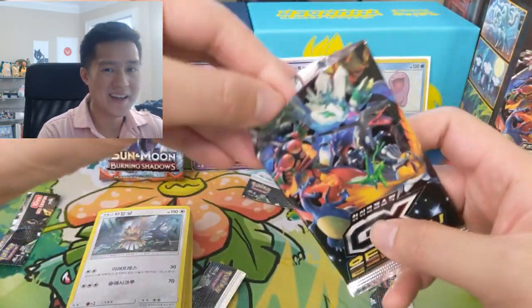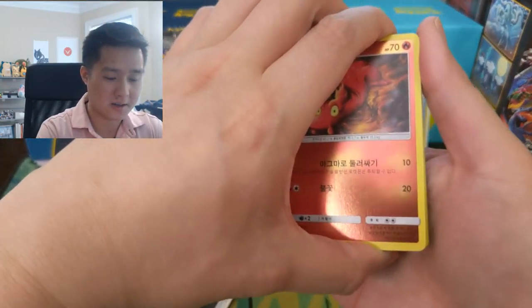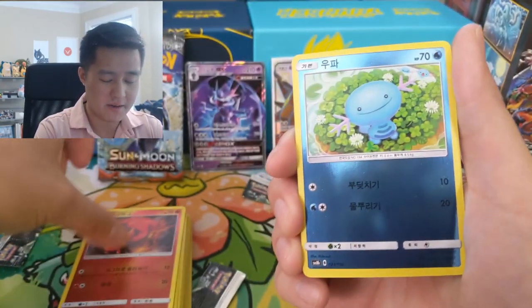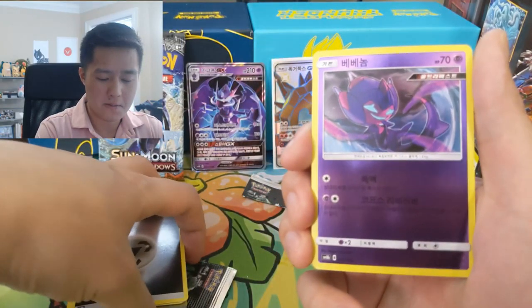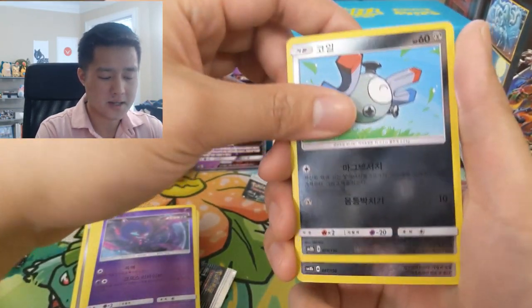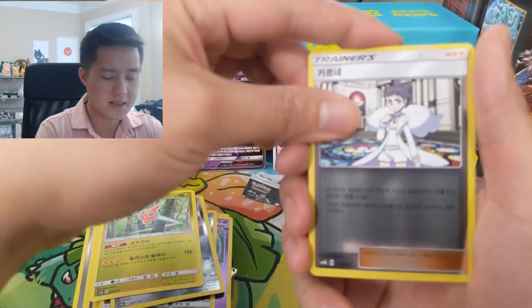Just to give you a hint at what we're looking at — we're looking at some very high-profile Gold Stars, and one of the big ones. So we got a Poipole, Magnemite, Magearna — Diantha as well.